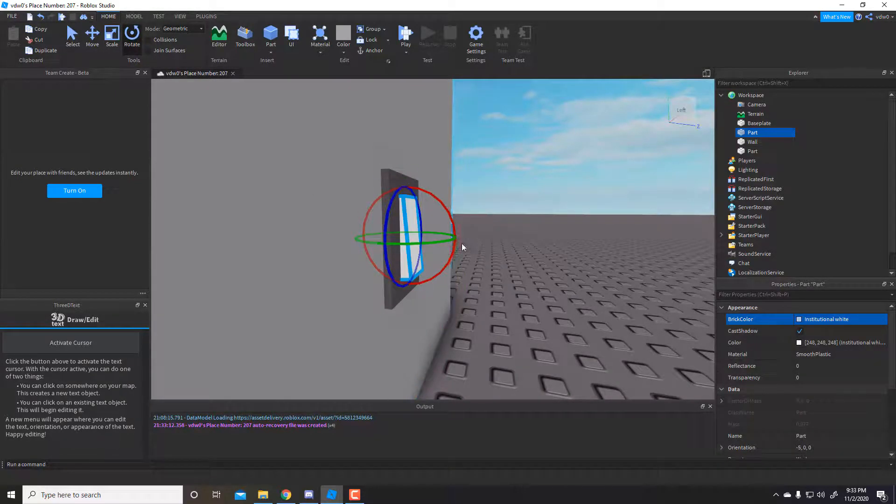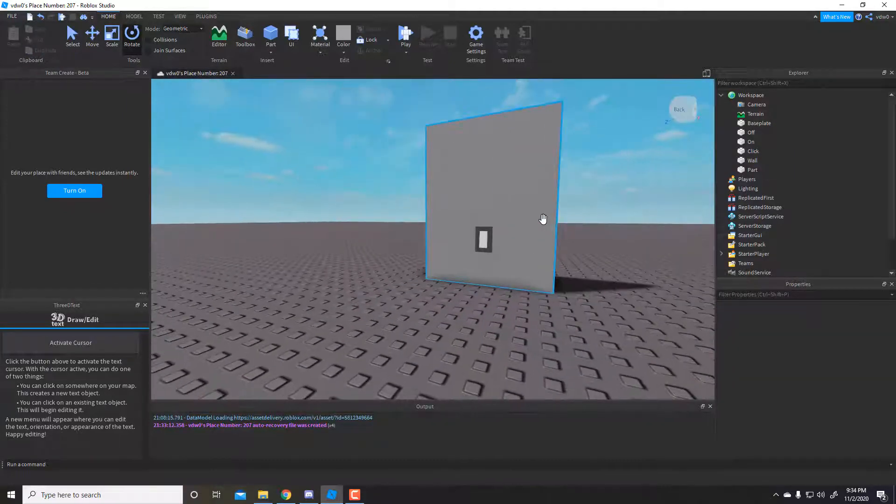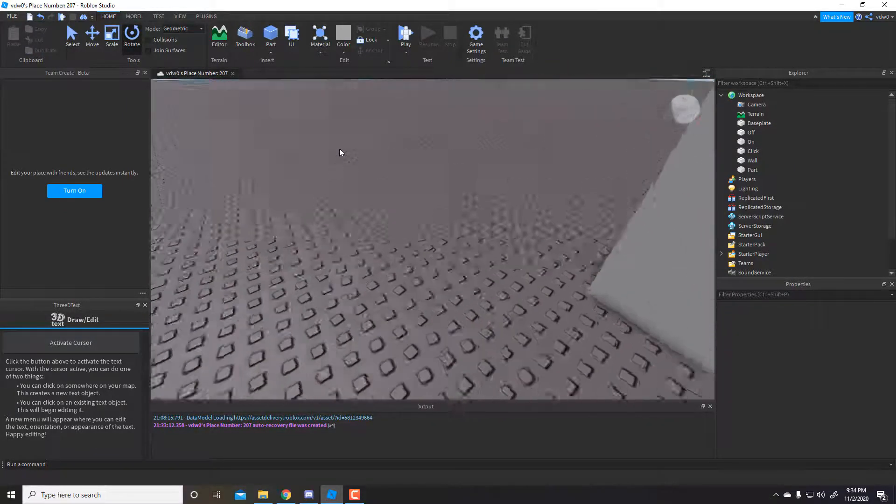Now make sure this is off and this is on. Set it to transparent, then make a quick detector to set it transparent also. Now you want to make a light.